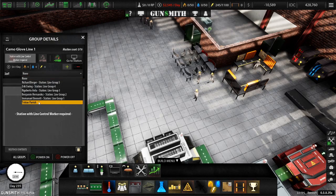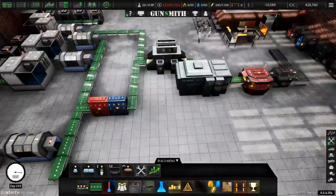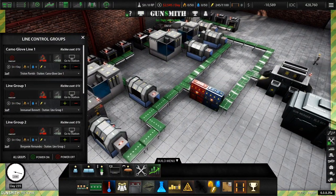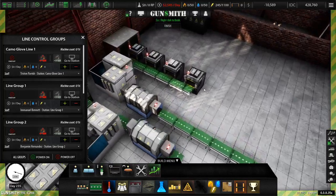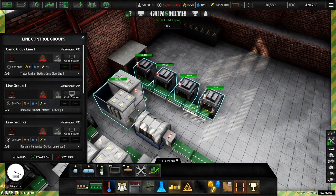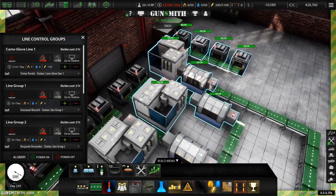That there. Alright. So now what we're going to want to do is start building up this line. Do we have a total of sixteen? Can we go up to sixteen? One, two, three, four, five, six, seven, eight, nine, ten, eleven, twelve, thirteen, fourteen, fifteen, sixteen.